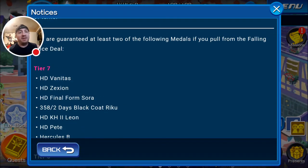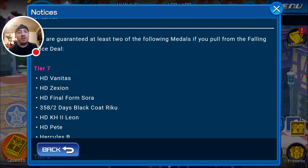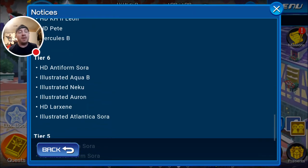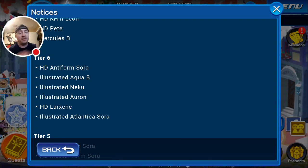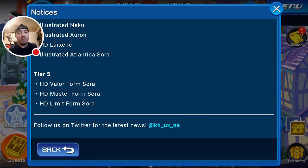Tier 7s: HD Vanitas, HD Zexion, HD Final Form Sora, Days Riku, HD KH2 Leon, HD Proud Hercules B. Tier 6s: Any Form Soras, Illustrated Aqua B, Illustrated Neku, Illustrated Oron, HD Larkseens, and Illustrated Atlantica Sora. Tier 5s are all the HD forms of Sora.